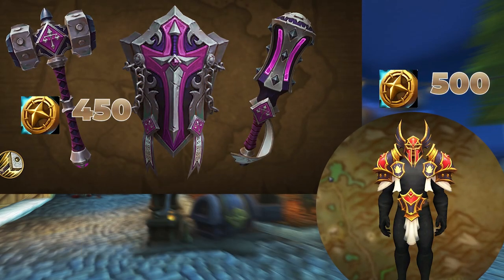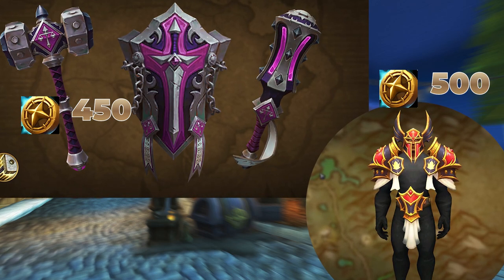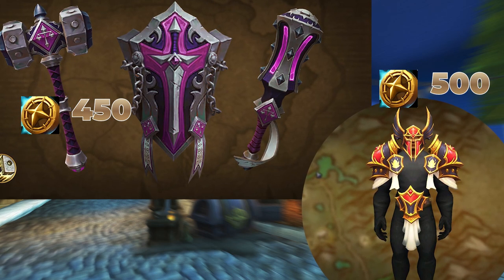Starting off, we've got the Paladin's Plate of the Light Avenger Armor Set and the Armaments of the Light Avenger Weapon Set. I'll definitely be picking both of these up on my Holy Paladin.